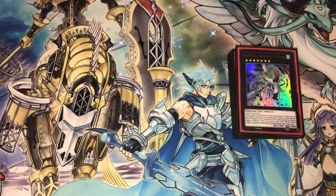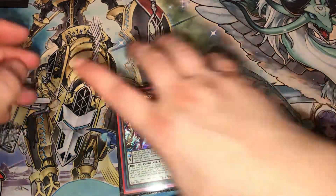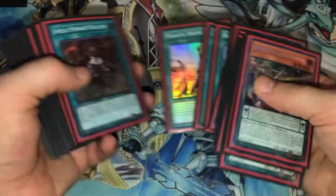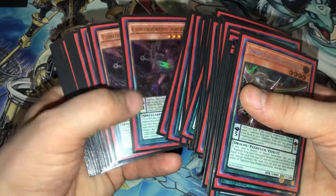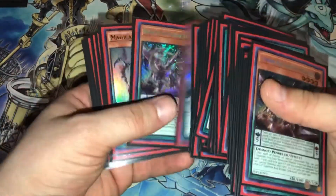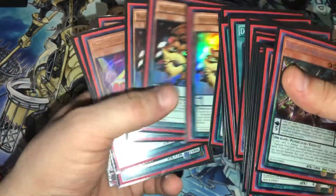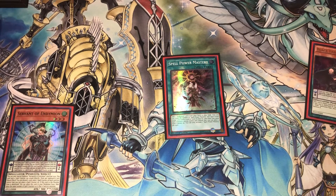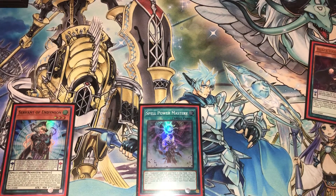Let me show you a combo. Let's say you open Spell Power Mastery, Servant of Endymion, and literally any monster to normal summon — plus Black Fang in hand as a scale. Basically you put Servant in the scale and activate Spell Power Mastery, which is going to give you Mighty Master of Magic and put one spell counter on Servant. Then on resolution, Servant gets another counter so she's at two. You activate your big guy in the scale to put her to three, and you use her effect to special summon herself.